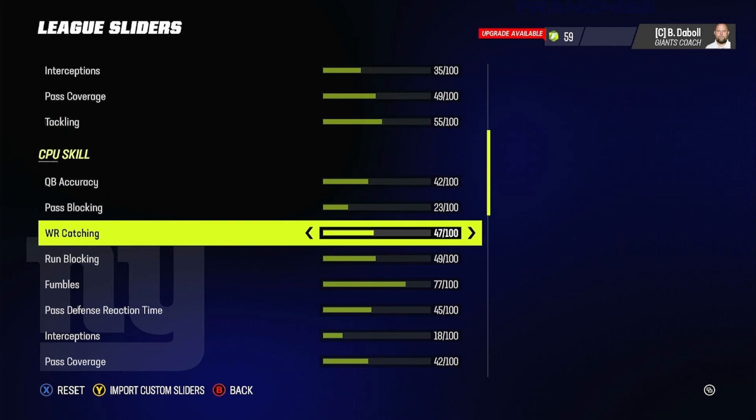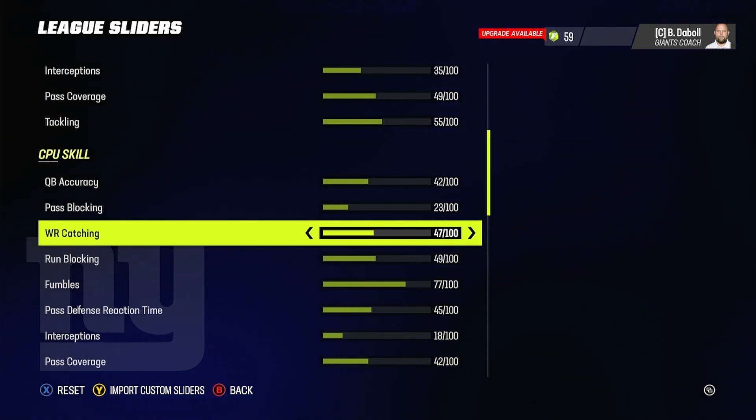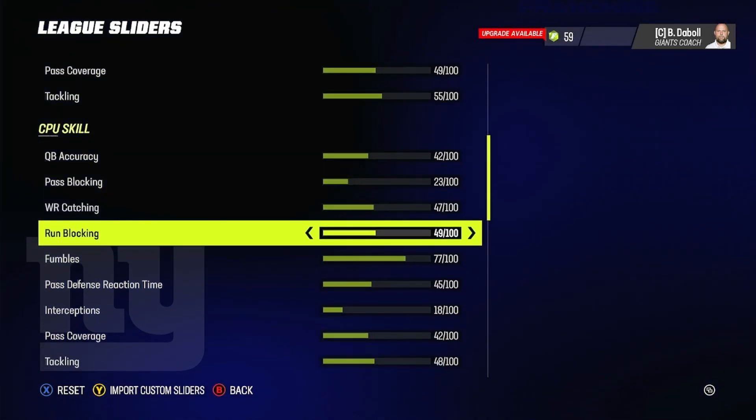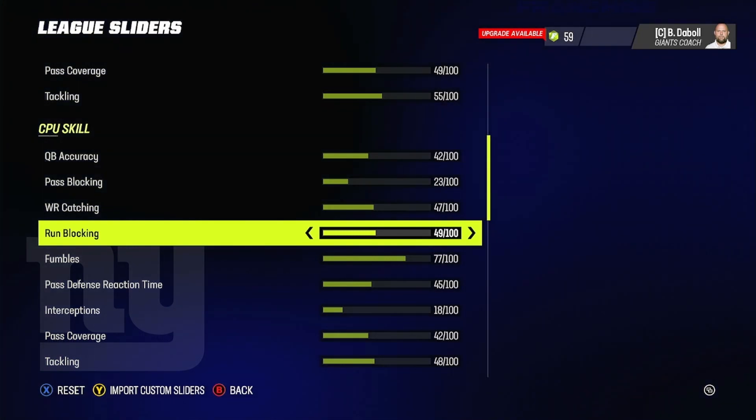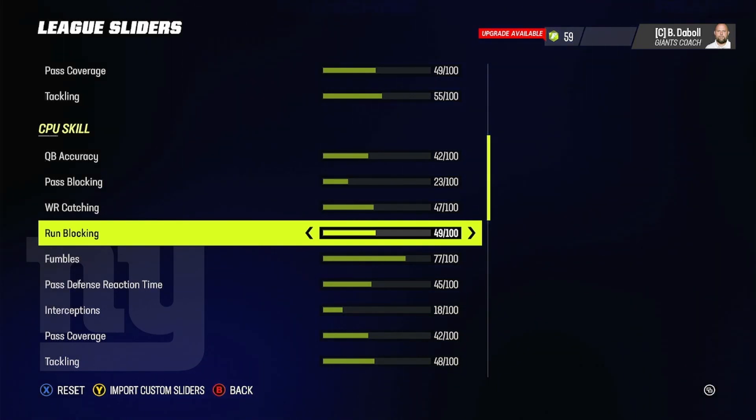CPU wide receiver catching is at 47 out of 100. AI wide receivers seem to be catching a lot — they'll make the occasional drop, but 47 is the sweet spot. CPU run blocking I left at 49. The default run blocking has been pretty insane, so I took it down a couple notches to 49. It's working well. If you feel the AI doesn't get any blocks when running, you could boost it to 53.